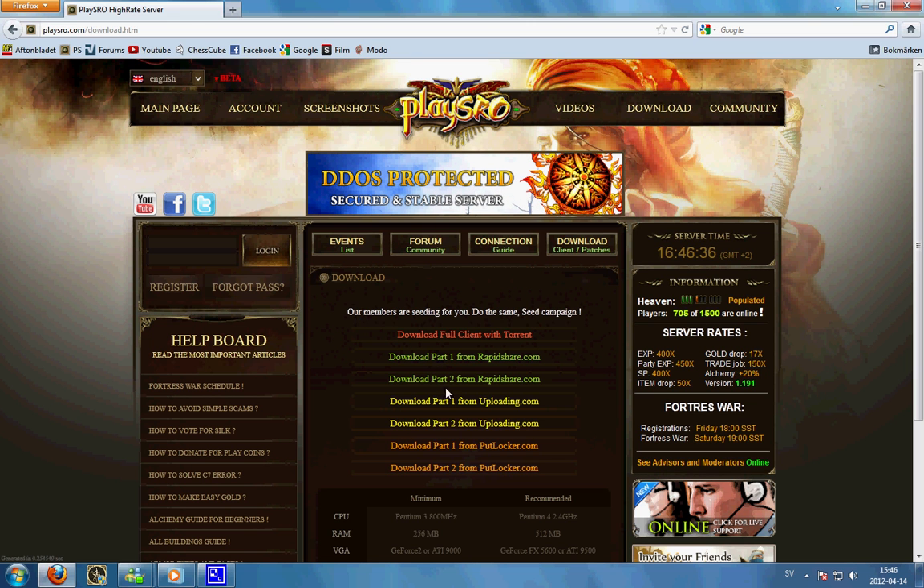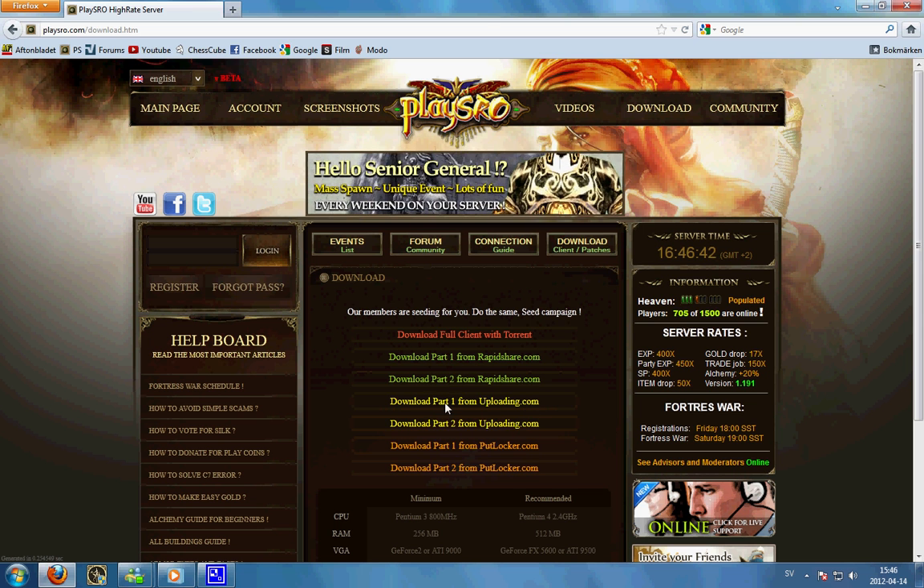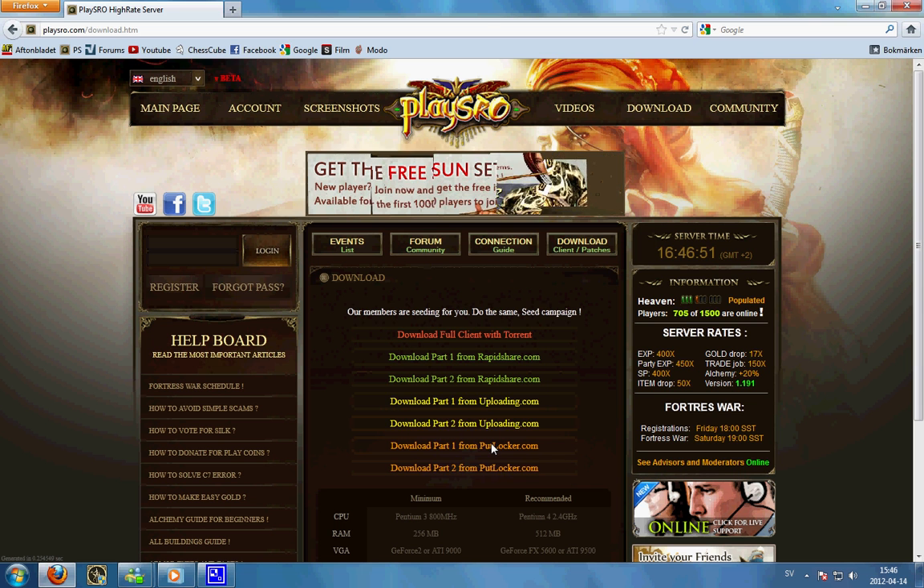Or you can download part 1 and part 2 from RapidChair, or you can download from Uploader.com — still the same, you need to download part 1 and part 2, extract them to the same folder and you're ready to go. And the same goes for putlocker.com: download part 1 and part 2, extract them both to one folder and click Silk Road and yeah, you're good to go.